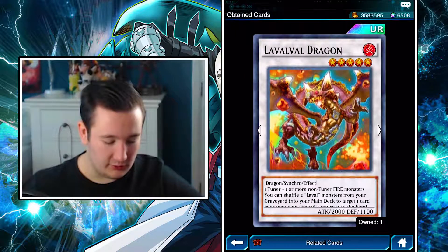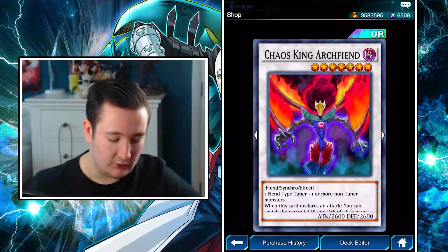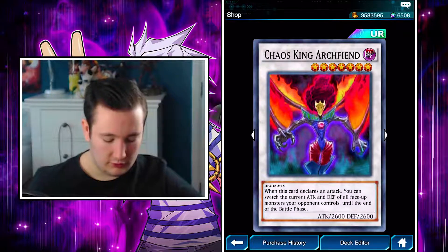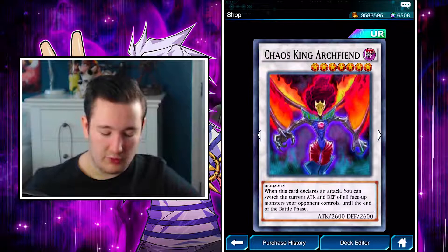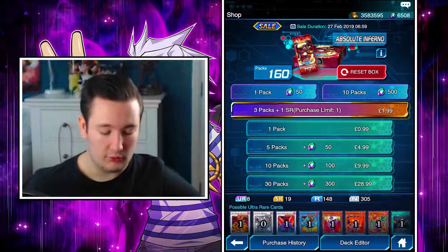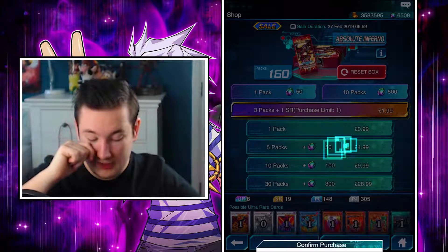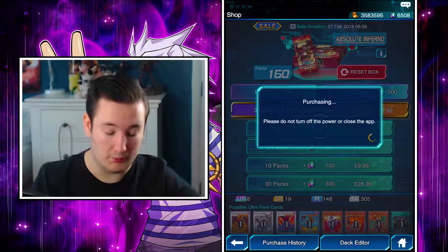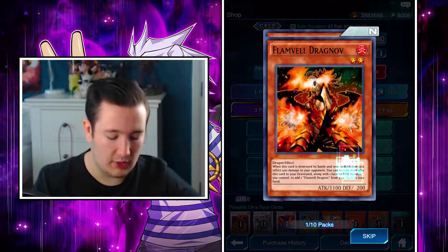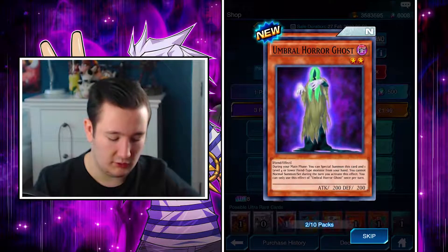Definitely getting this was quite good. I thought we got the other two Synchros - I remember using this one, Chaos King Archfiend. Pretty much when it attacks, it switches itself and the attacking monster's battle positions. It only has 2,600 attack, so that's not hard to swap, but it does require a fiend tuner monster and another fiend monster. You probably wonder what 'reset box' means - it just resets the whole pack. If you've got the best cards already, I don't see the point, but if you want another copy of Red Dragon Archfiend, I get what you mean.